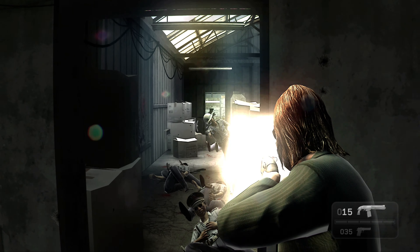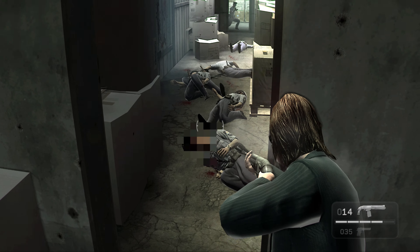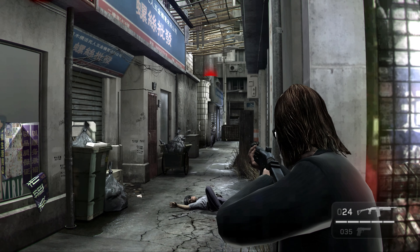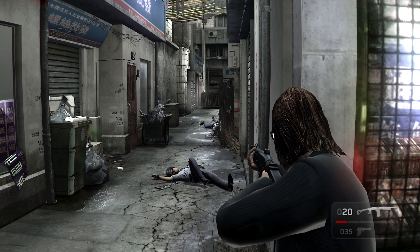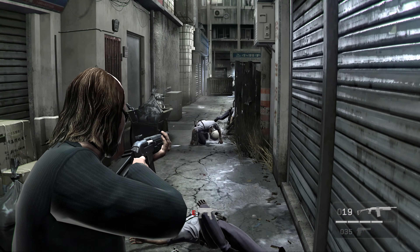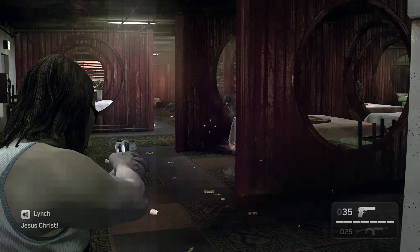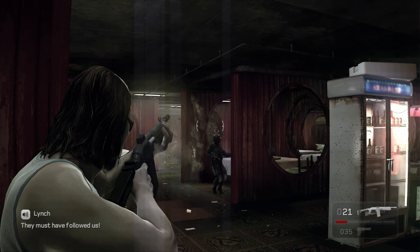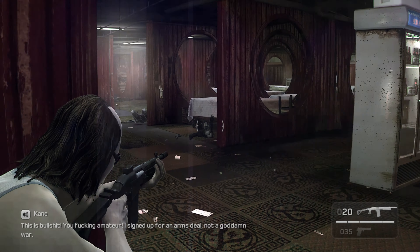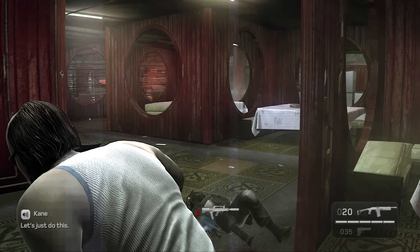The soft cover-based system from the last game has also been addressed to iron out its issues. Swooping in and out of cover is just a press of a button away, and most objects which are waist-high or more can be used to shield yourself from enemy fire. From cover, Lynch can once again blind fire or manually paint targets and eliminate them. Blind fire in this game has better accuracy compared to the last game's manual firing system, which speaks a lot about the improvement done.